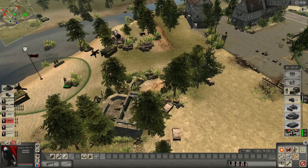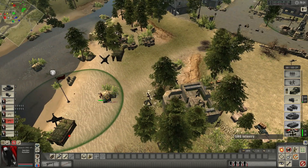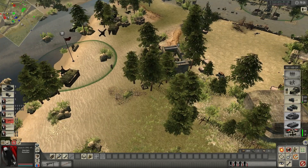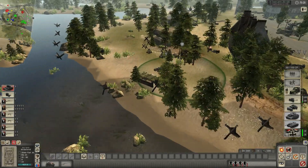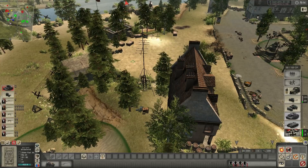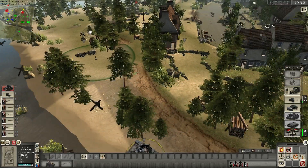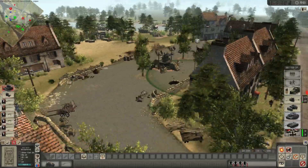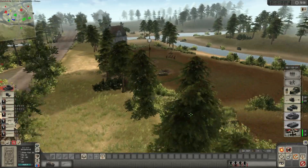I'm gonna bring in a PaK 38 to cover this main area. Now I need my squad of Volkssturm, flanking around the river here. Where's my sniper? There's the PaK 38 — put it in a perfect location. I need my mortar. My anti-tank rifleman — how far out of range am I? You're just barely in range. There you go. I'm 30 points — why are you using that gun?